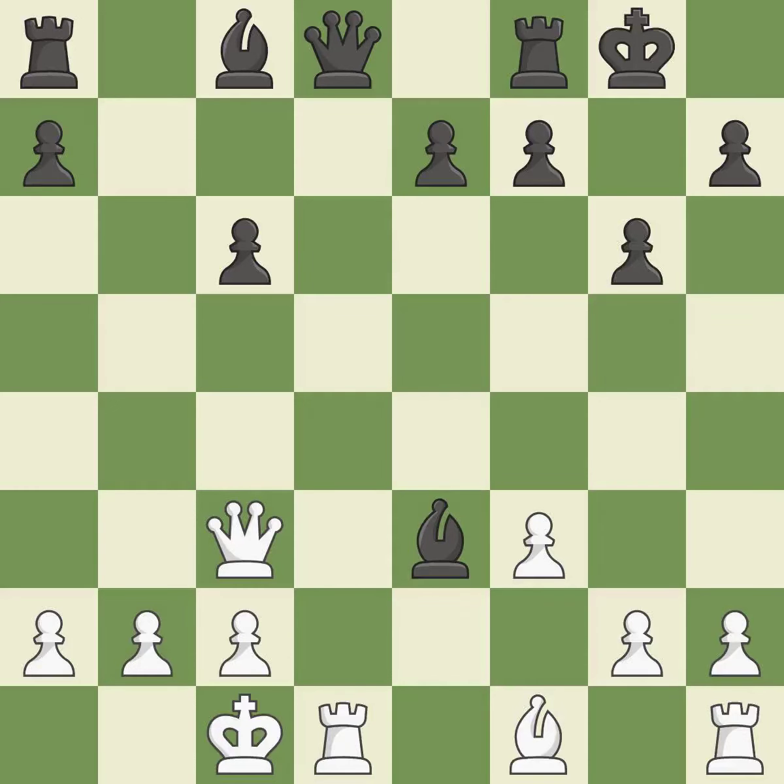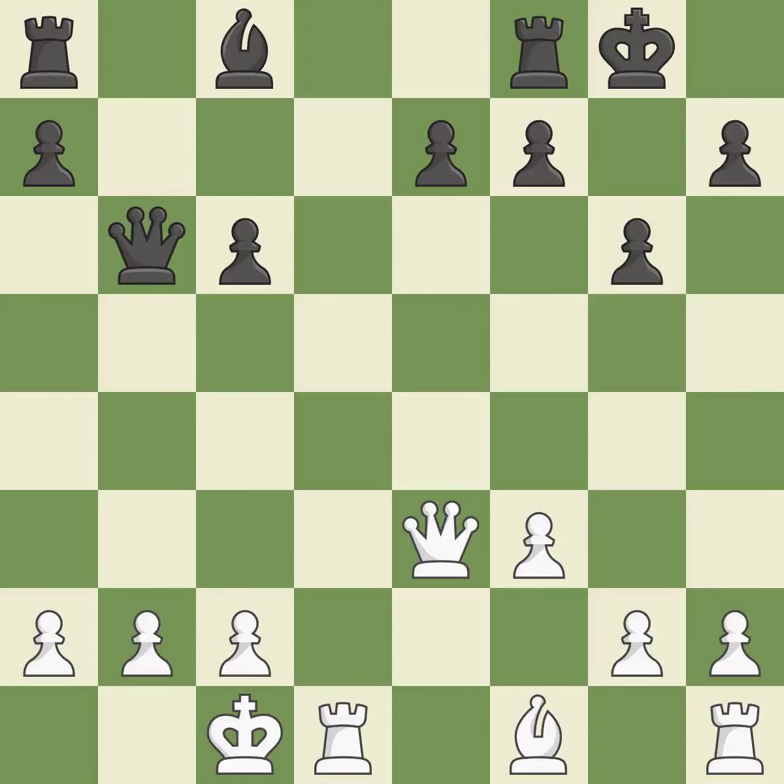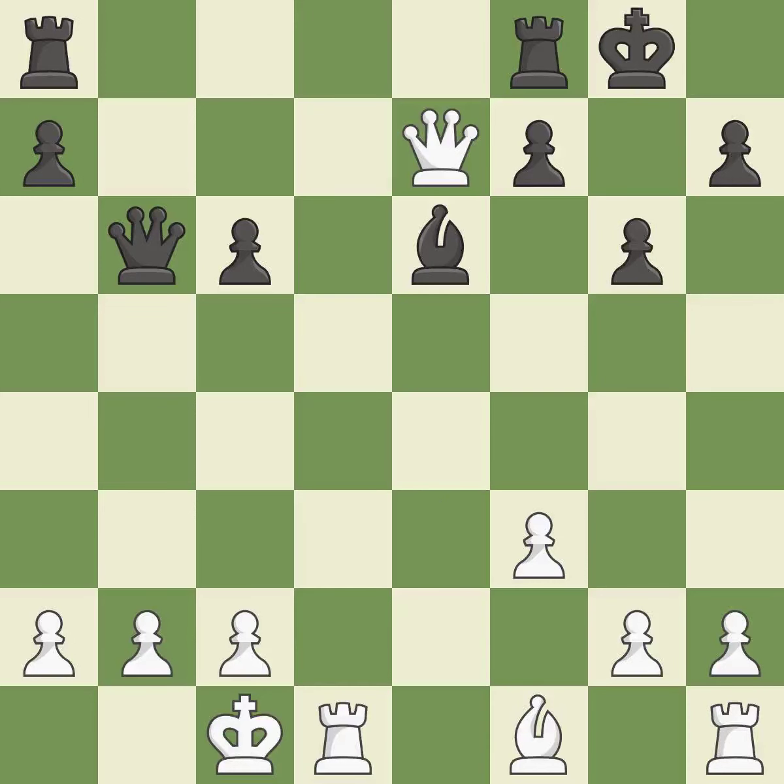This maintains the balance in material with a good trade — the only good move. This offers to exchange pieces of equal value and is the only move that works. The rooks can see each other now, allowing them to provide mutual defense. It is the last book move.